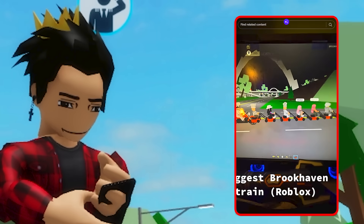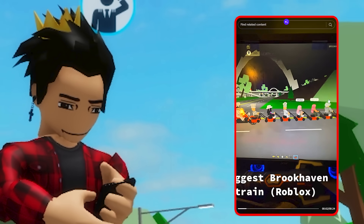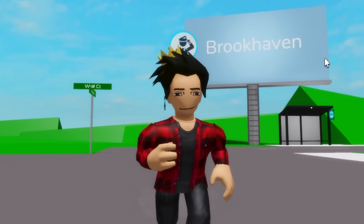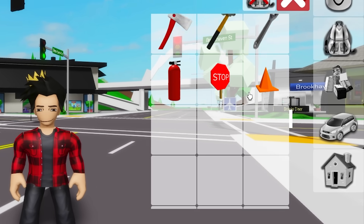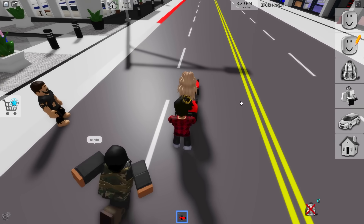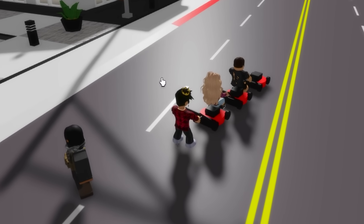This video shows us a way to make a train in Brookhaven. Basically, all players grab a lawnmower and stand in a line. That seems like fun, but we're gonna need quite a few people. We can go into our inventory and grab the lawnmower. The person I called is already here with Remore, so we already have two people. Looks like another person has also joined our wagon — now we have three people.